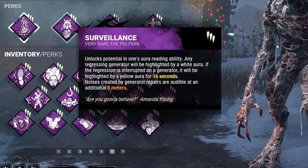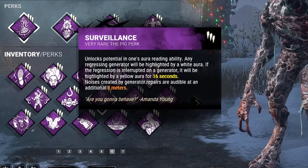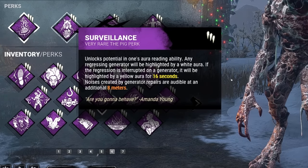Second, we're bringing in Surveillance. Any regressing generator will be highlighted by a white aura, and if the regression is interrupted on a generator, it will be highlighted by a yellow aura for 16 seconds.